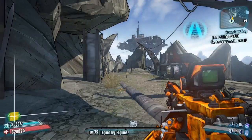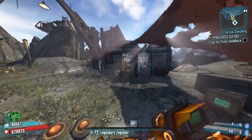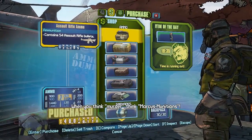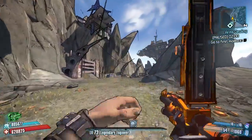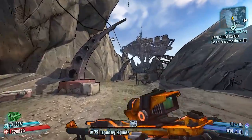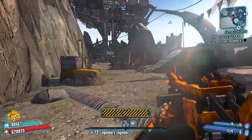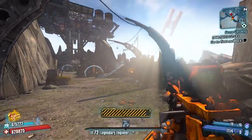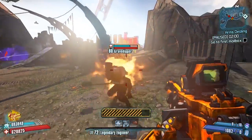My testing grounds for this weapon is Sawtooth Cauldron, as you've seen from previous clips. I'm using Axton for this — it would probably be awesome with Maya. I do recommend taking some Magic Missiles or some kind of slag grenade or weapon to get enemies slagged before you rip through them with fire. It works well without slag too, but enemies with high shields can be a little tricky.